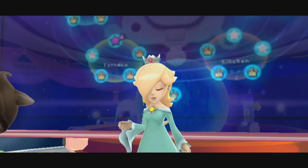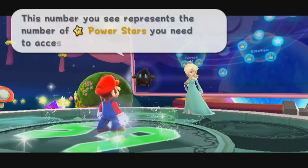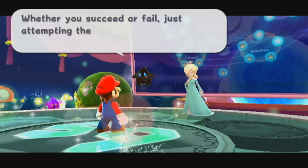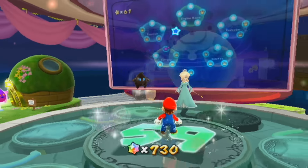Please look down at your feet. 59 is an important number - it's green. That means something. This number represents the number of power stars you need to access another world. Only just about another world. Whether you succeed or fail, just attempting the challenge will show something about your character. We are going to do more than attempt the challenge.